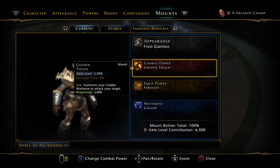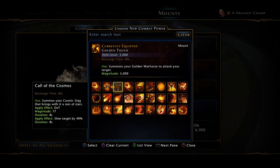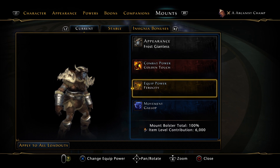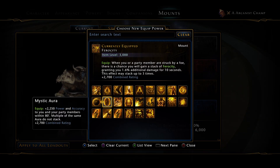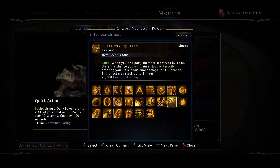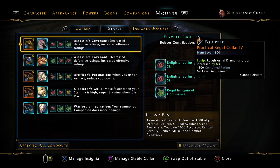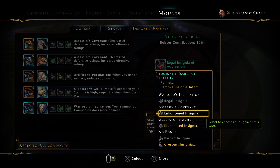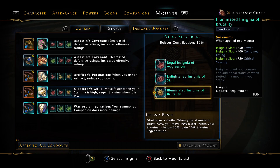I finally got the Golden War Horse, which is very quick — there's no delay in casting it, unlike the Toad. They all do the same thing, so just pick one. I run Tunnel Vision and Veracity since my ratings are already pretty much capped. My groups run Mystic Aura and Runic Aura, so I can see what I'm missing and run the Accuracy one if needed. For insignias I run Assassin, Assassin, Artificious Persuasion, Gladiator's Guile, and Warlords — they're fixing Warlords in the next mod, so I may run another one.